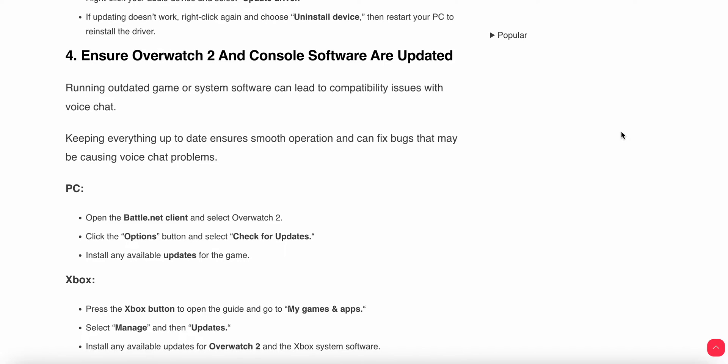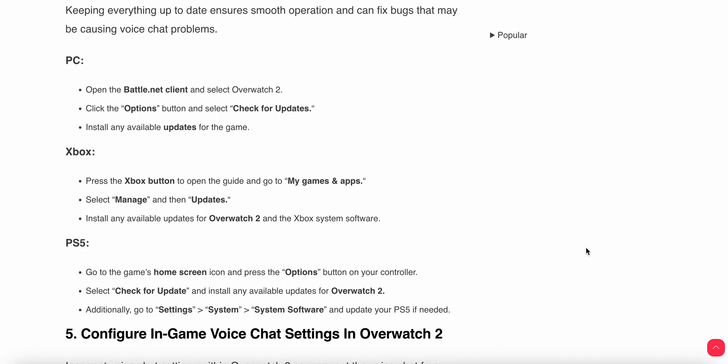You should also ensure Overwatch 2 and your console software are up to date, as running an outdated game version can lead to compatibility issues. On PC, open your Battle.net client, select Overwatch 2, click the Options button, select Updates, and install any available updates. For Xbox, press the Xbox button to open the guide, go to My Games and Apps, select Manage, then Updates, and install any available Overwatch 2 updates.